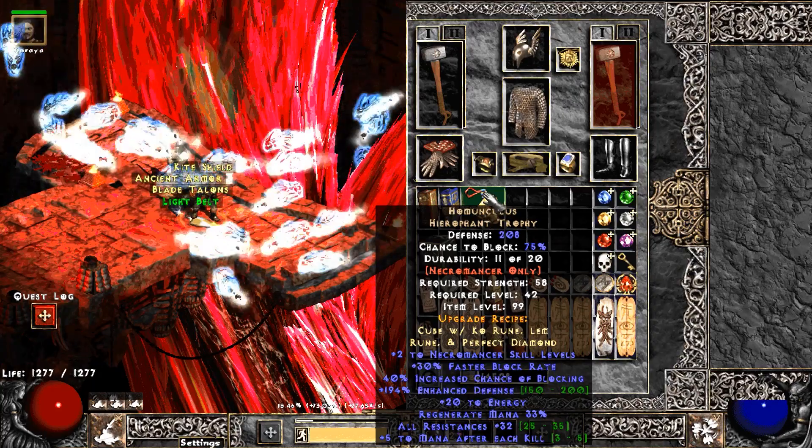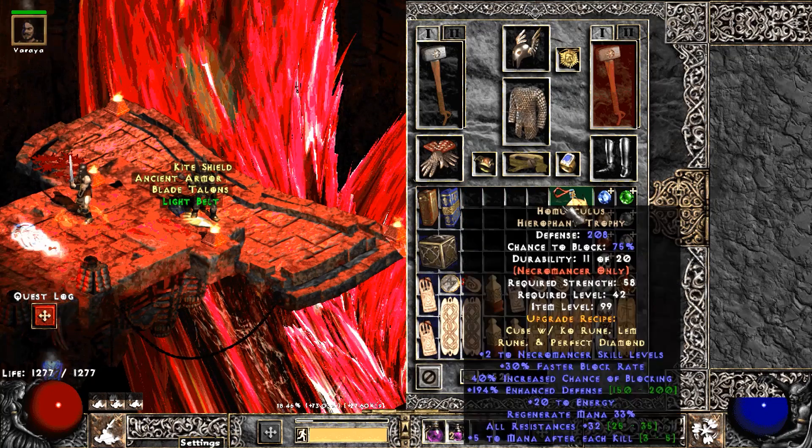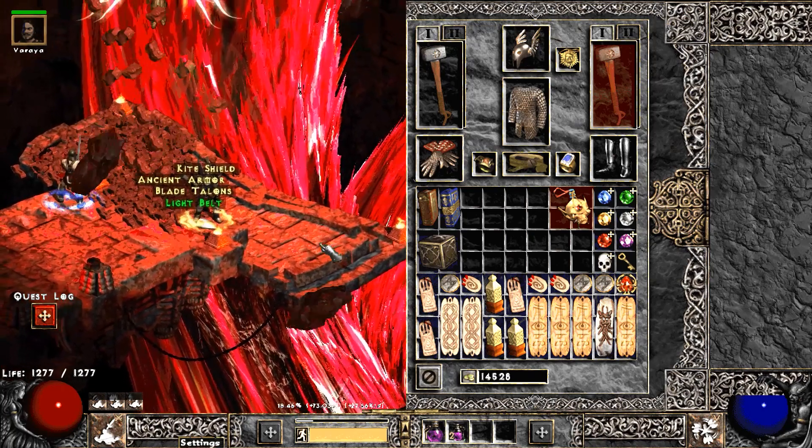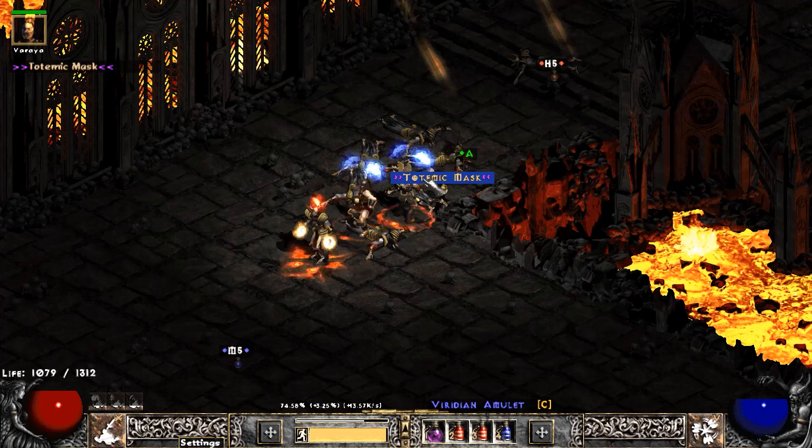At this point we finally killed Baal — finally beat Hell — and we found a Homunculus, which I think is still available for trade. Nice to find something good on our first Baal kill. We haven't really farmed much Baal at this point.